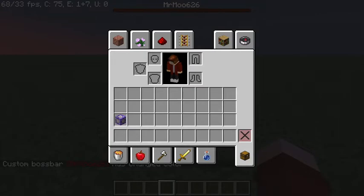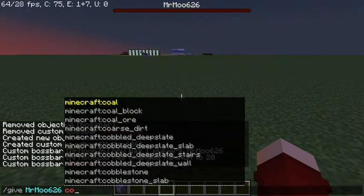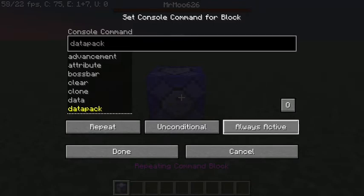Next thing you're going to want to do is get yourself a command block, which you can easily do by doing slash give command block. Once you have your command block, you're going to put it down and make sure it's a repeat, and you don't need it to need redstone. It can be always active, or you can have it say needs redstone and just put a lever on it. However, that's not recommended because it only updates your boss bar if it's active, so we're going to set it to always active.